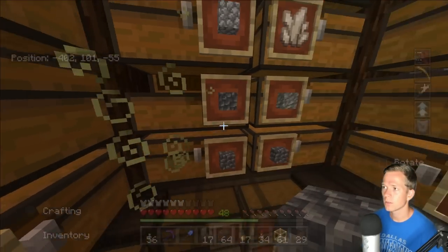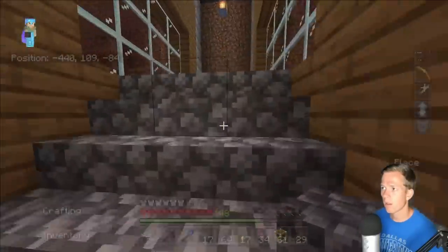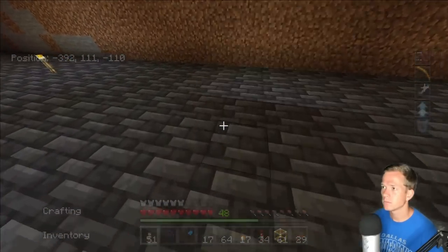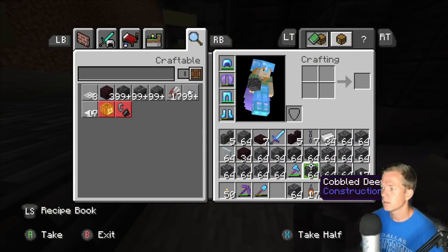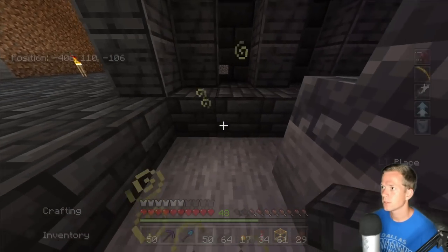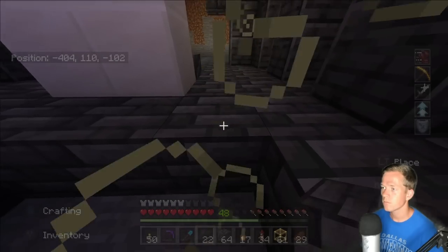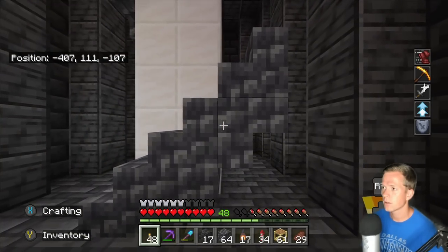I'm kind of going back and forth in my head about how I want to do the walls of the basement down here. I'm thinking, since I did tiles for the floor, maybe we should do something different for the walls. But for here, we can definitely do these tiles to start. So we'll do tiles all around down here. Let's just put a couple torches off of here for now so we have some light.